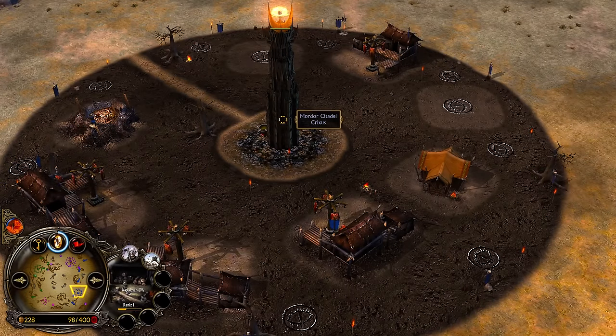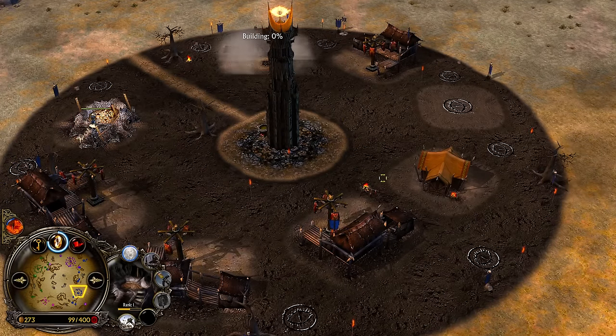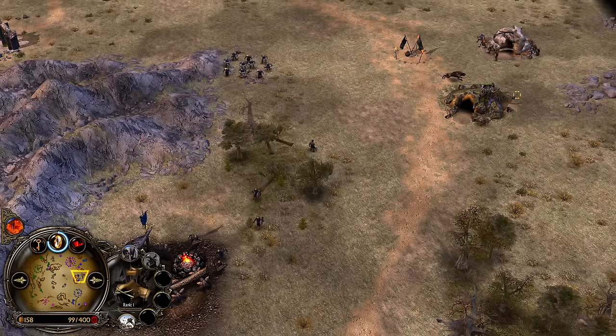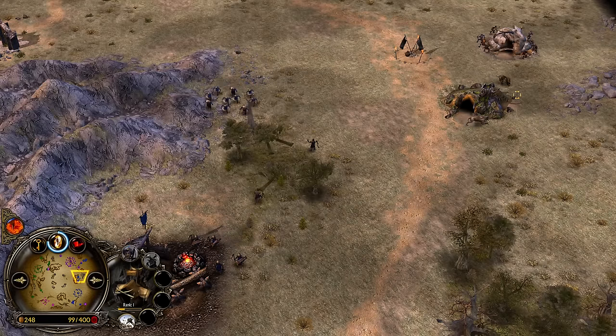Look at this: he has a 4th Slaughterhouse, an Orc Pit, going for the 5th Slaughterhouse, and a Haradrim Palace 2 for creeping. Outpost control is essential in this game.